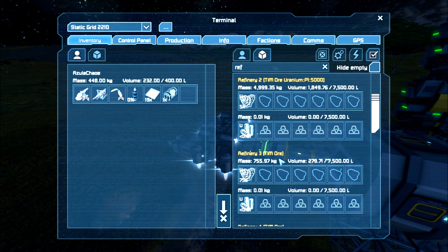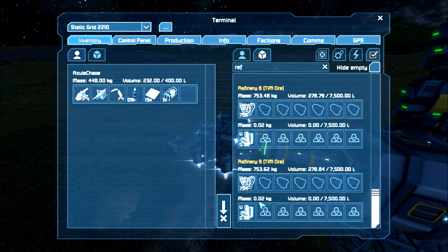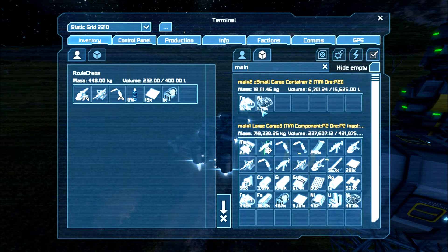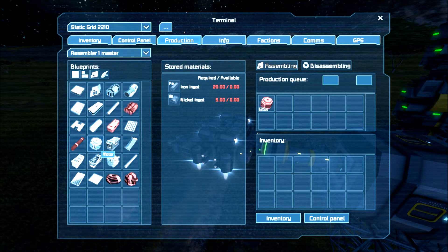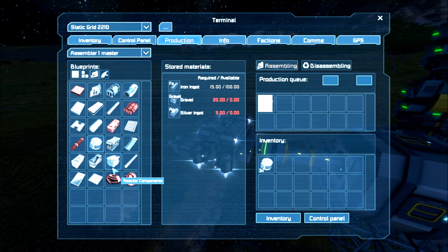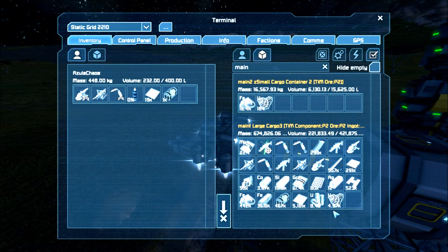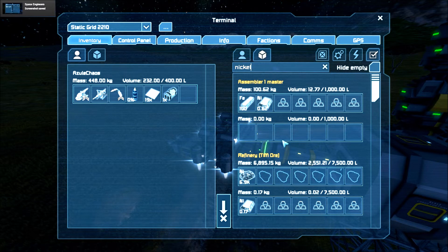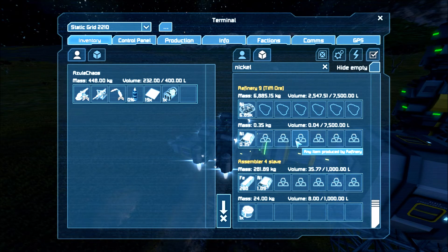Let's check uranium — it's doing some uranium, we're burning through and making a ton. There's 20 there now, we got 7.82 — got plenty of those. So let's start making some more motors and more construction components. We're probably gonna eat up all the nickel — we probably don't even have any nickel made because we are doing uranium.